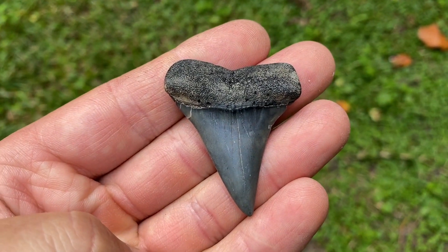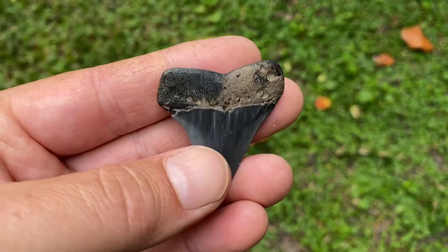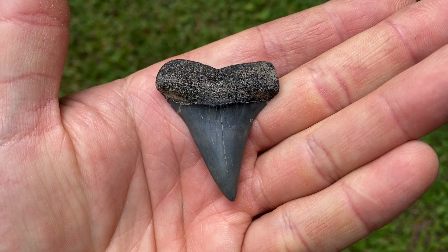One and seven-eighths inches. Love the shape, love the color. Great root, great blade, still sharp on both edges. That's a real nice tooth from pulling it out of the sand.